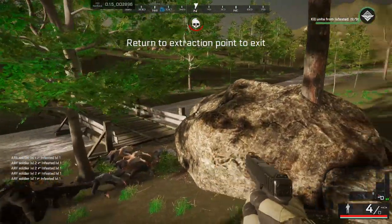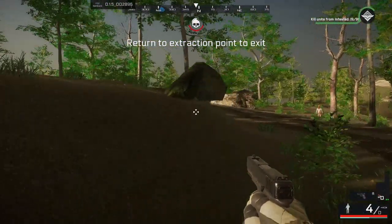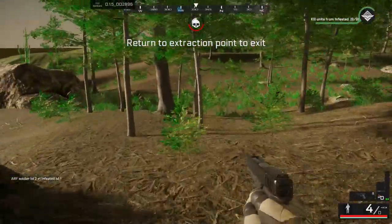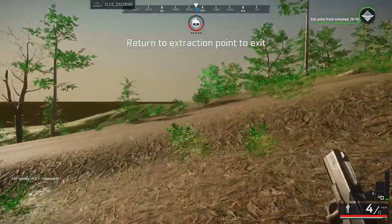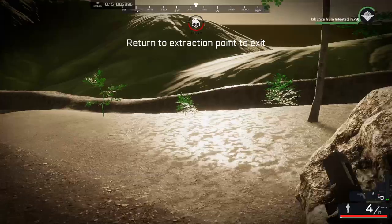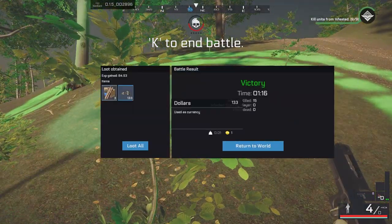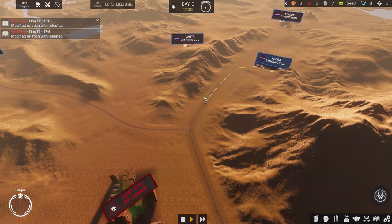They are using assault rifles. I imagine there will be different guns and troops out there - different enemy factions using different troops. This is a prototype and there's already quite a fair bit going on, although the edge of the world might need a bit of work. For Prototype 1, for the very first prototype, this is amazing. Like I was expecting none of this, if I'm honest.